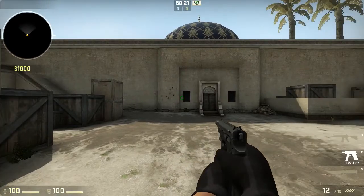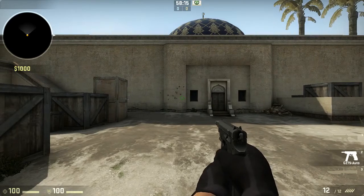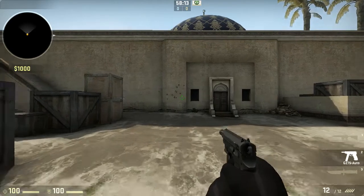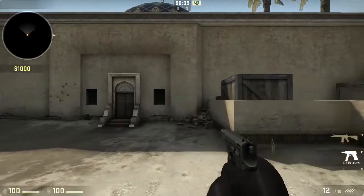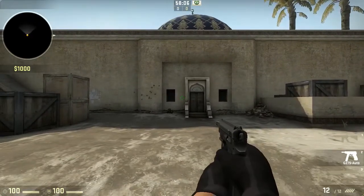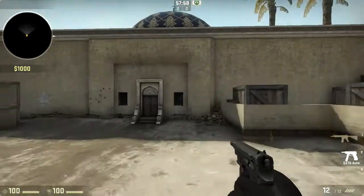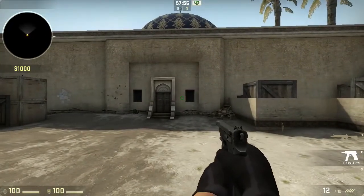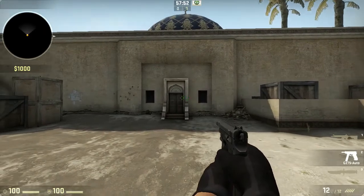Be warned though, the pistol only has 24 bullets in total and 12 a clip, so bullet management is a priority when buying this. It is $300, so you can buy it on any eco round you want. It's pretty cheap — if you have $1,900 I'd buy this pistol over a nade, because a kill nets you $300 anyway, and more than likely you'll get 2 kills because this pistol is so OP.